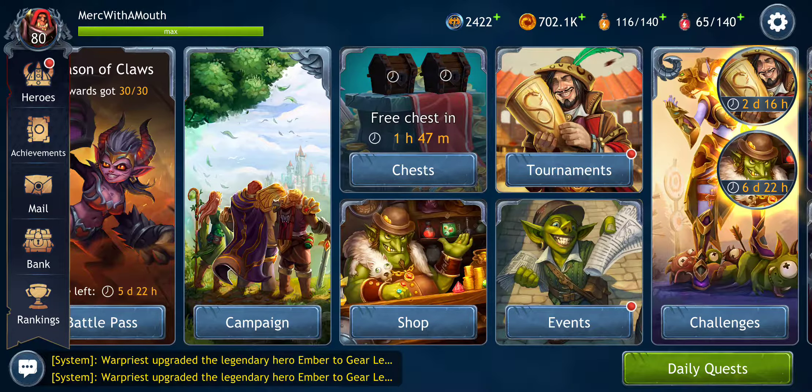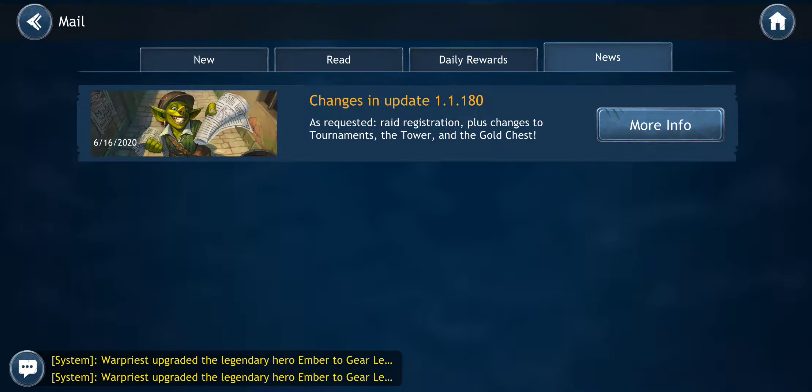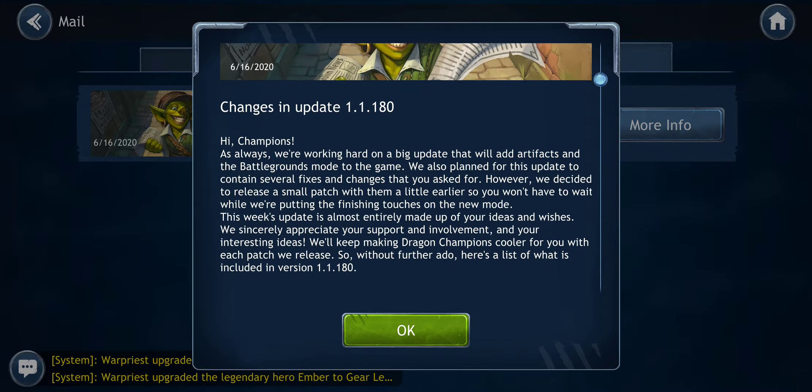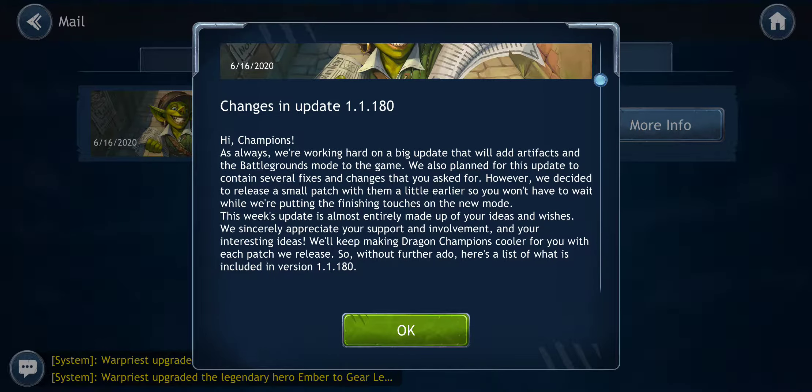The patch came just prior to the event. You can read through a lot of the changes — they mentioned they're still working on building artifacts and battlegrounds into this game. These are common components in some RPGs out there. My view on artifacts is that they're great, but again another way to separate free-to-play players, dolphins from whales. But it is what it is — you have to monetize the game somehow. I'm kind of excited to see how battlegrounds is going to work.